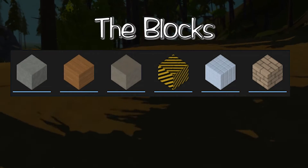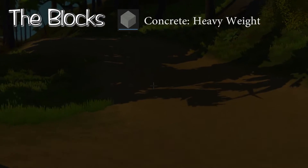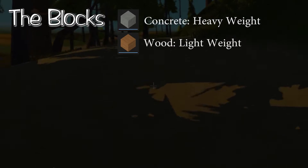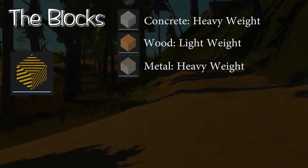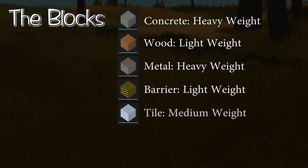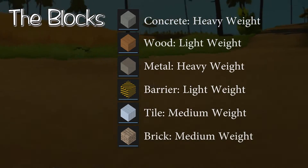This episode we'll go over these first six blocks. The first block is concrete, which is considered heavy. Second is wood, which is considered light. Third is metal, which is considered heavy. Fourth is barrier, which is considered light. Fifth is tile, which is considered medium. And finally, you have brick, which is also considered medium.